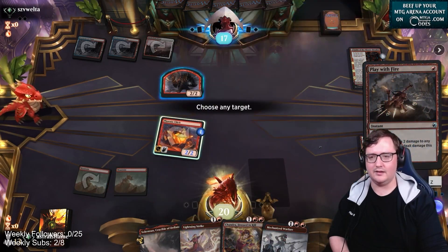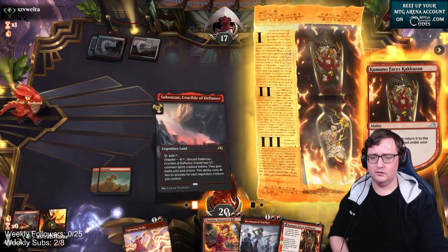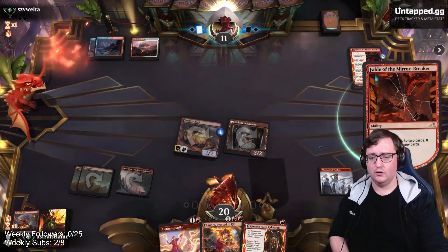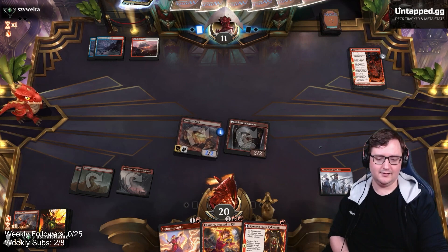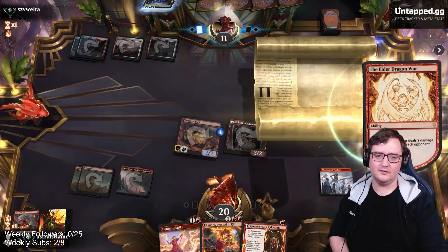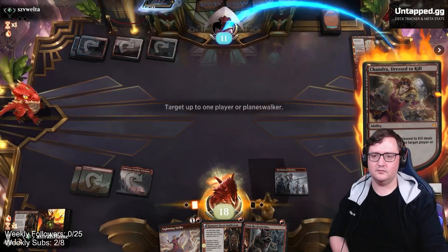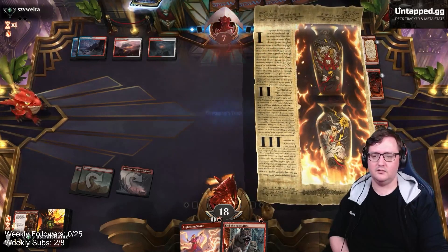I'm going to go ahead and Lightning Strike the 2-2 - just deny them the treasure token. Because what we have here is Soakenzan into Warfare, and this is six damage to face - the opponent is at 11. We've got Chandra into Kumano Faces Kakkazan next turn to push four more damage. We're just playing Kumano Faces Kakkazan, put them down to seven.